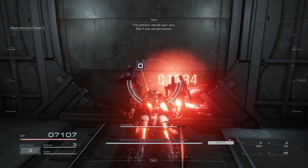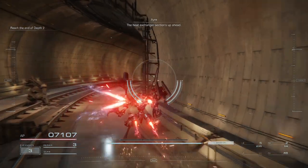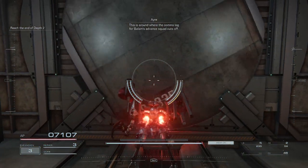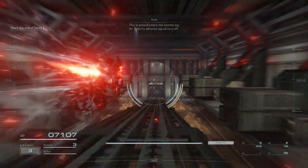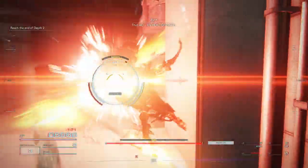The partition should open now. See if you can get access. The heat exchanger section's up ahead. This is around where the comms lock for Balaam's Advanced Squad cuts off. Been waiting for you, Freelancer. That AC is heavy.